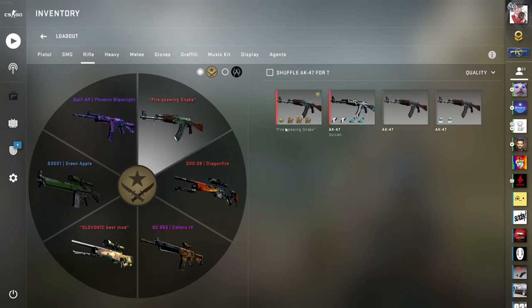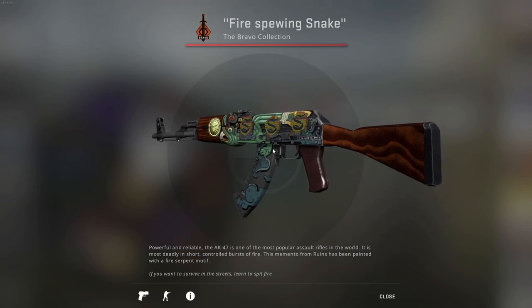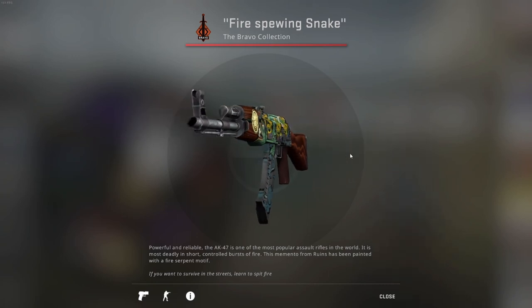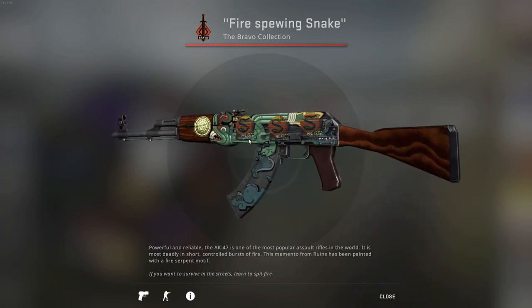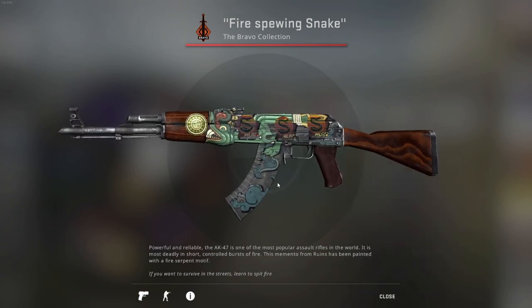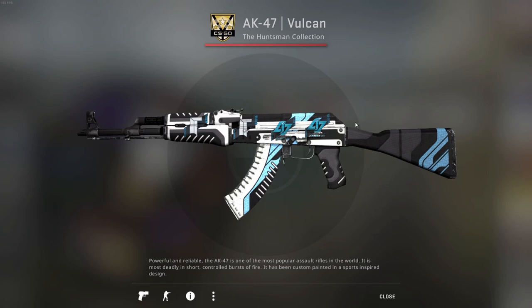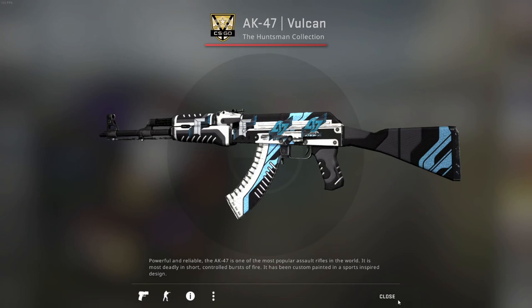For the AK-47 I have a Fire Serpent — some people hate it, some love it, I love it. It's probably my favorite AK in the game right now. I might get an X-Ray soon when they drop in price but for now I'll keep the Fire Serpent. It has a Splice craft and a Headhunter on the wood — very iconic, very nice looking. I also have a Vulcan with counter Logic stickers I crafted on, plus Titan stickers that were already on it. Looks cool.